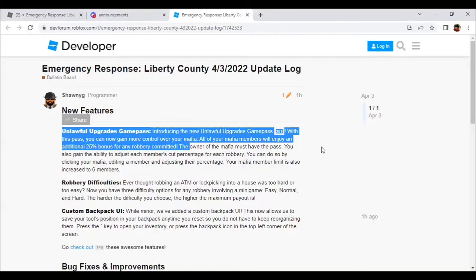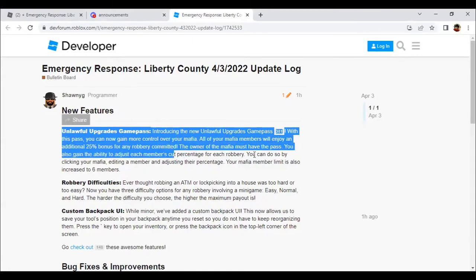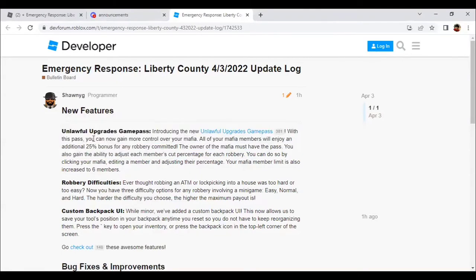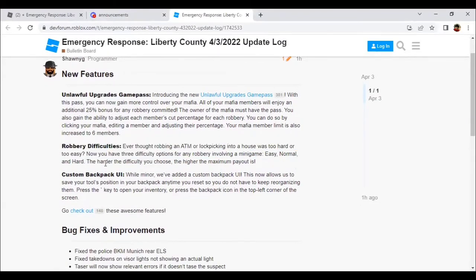The Unlawful Upgrade Game Pass costs 250 Robux. You can adjust each cut, and clicking on Mafia you can edit members and adjust the percentages as well. It's also increased to 6 members, which is great. And for robbery difficulties, if you make it very hard, you'll definitely get more money.